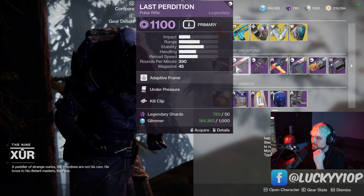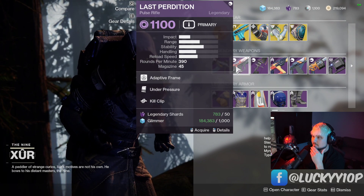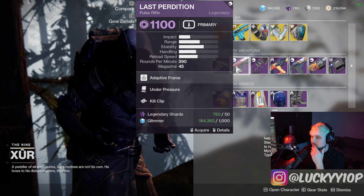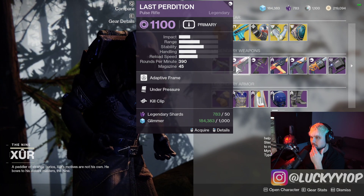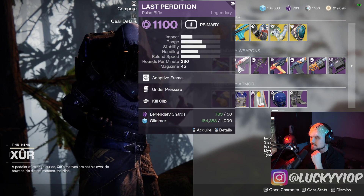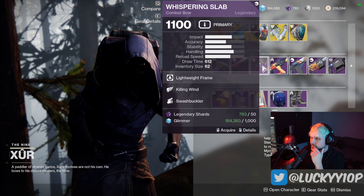Last Perdition with Kill Clip is really nasty — it'll increase your time to kill, so that could be worth grabbing. You could also pair this with Rampage, and Under Pressure is probably solid, though it probably doesn't synergize really well with Kill Clip.